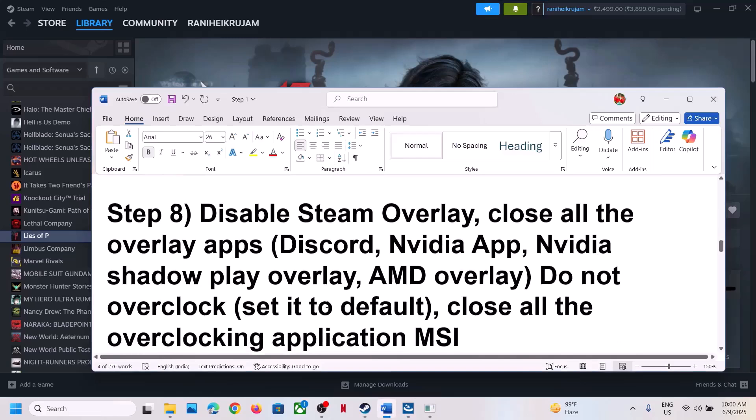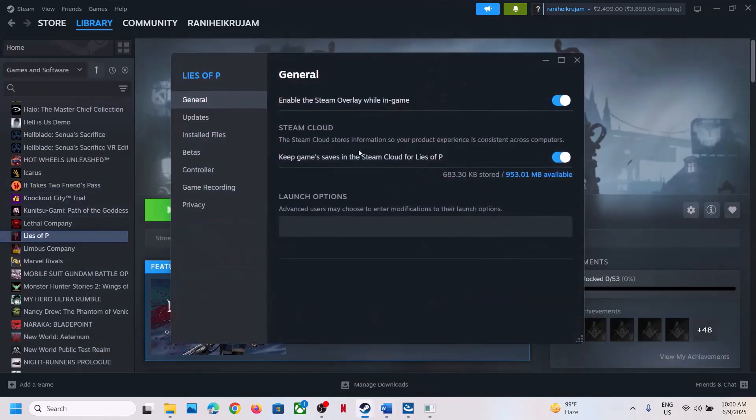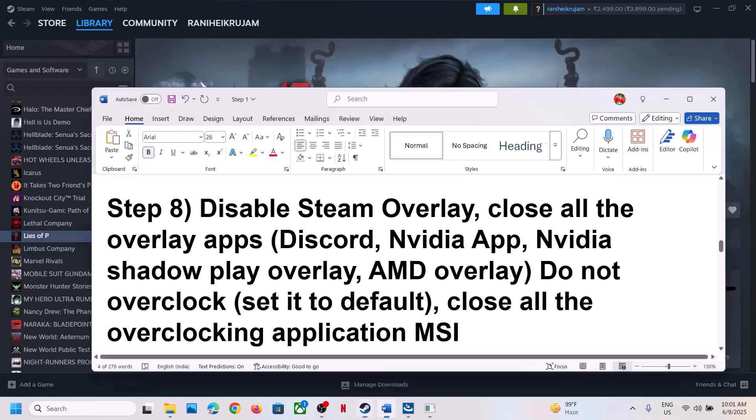The next step is to disable Steam overlay. Go to Steam, right-click the game, select Properties, go to the General tab, and turn off 'Enable the Steam Overlay While in Game.' Also, if you have Discord running, go to Discord settings and turn off overlay. If you have the Nvidia app running, go to its settings and turn off overlay, or simply close all overlay applications and then launch the game.